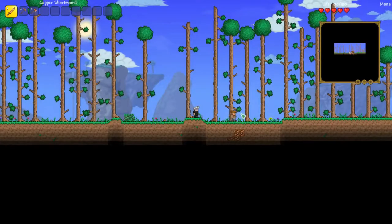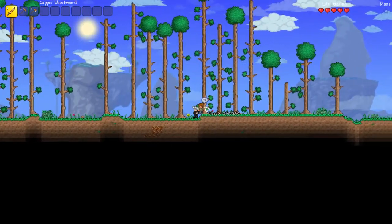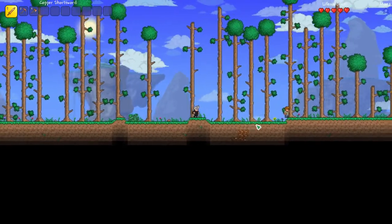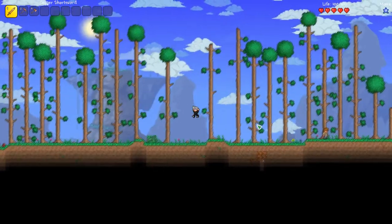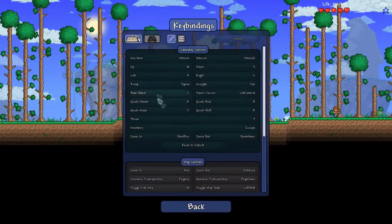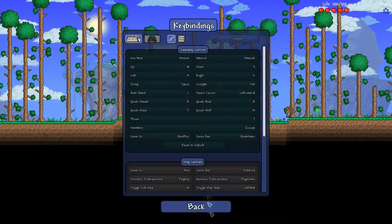Here we are. We have this guy here — don't worry about him, he will not attack you. He's just your guide. Use W, A, S, and D to move. You don't really need to use W much. To get to your controls, when you're in-game assuming your controls are at the default ones, you just want to press escape, then go down to settings, and then controls.